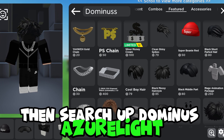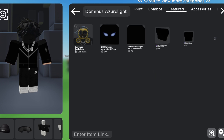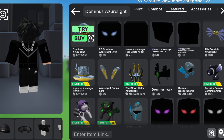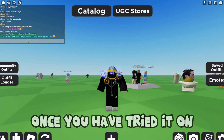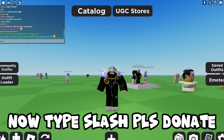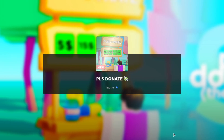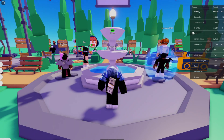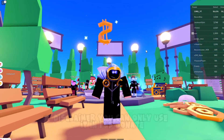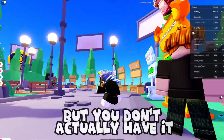Then search up Dominus Azure Light. Once you have tried it on, type slash PLS Donate, and it will TP you to PLS Donate. Now you have got it in PLS Donate. Disclaimer: you can only use it in PLS Donate — it looks really real, but you don't actually have it.